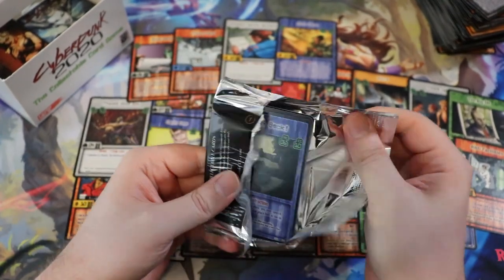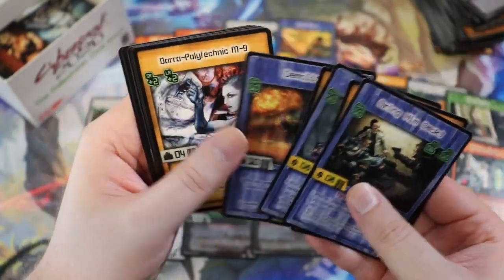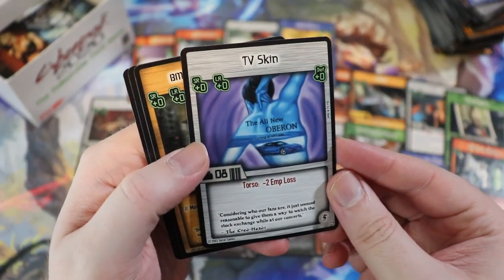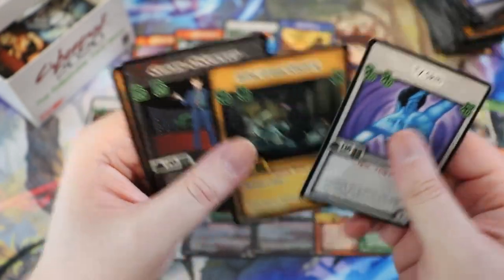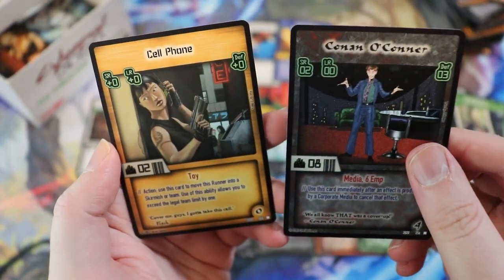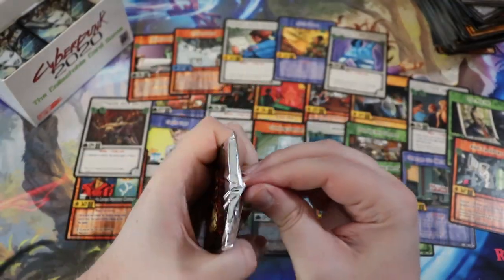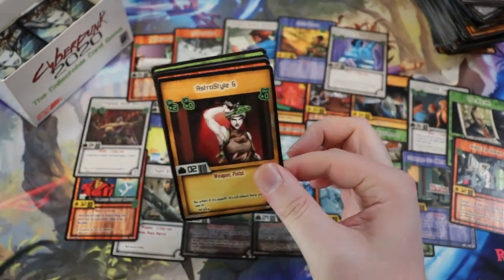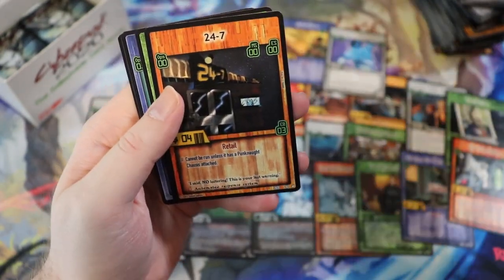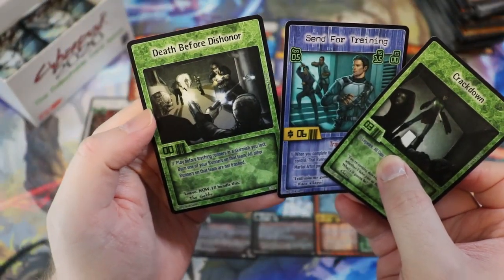I figured with the resurgence of the game, Cyberpunk 2077, and Edge Runners, now's a good time to put out the Cyberpunk video. TV Skin — you can watch TV on your skin, weird. That's totally Conan O'Brien! Conan O'Connor — yeah, that's Conan O'Brien. Astro Style 6, the PX — a 24/7 Circle K kind of thing. Crackdown, Death Before Dishonor.